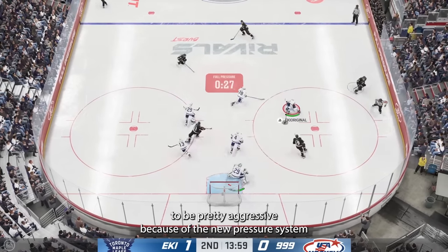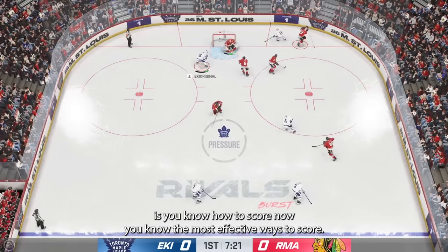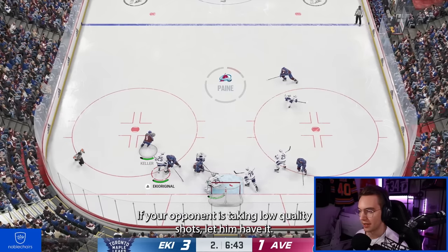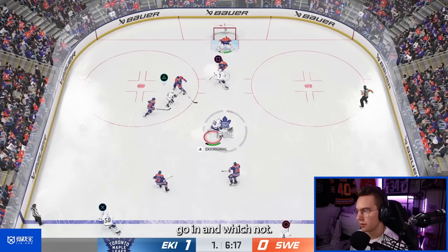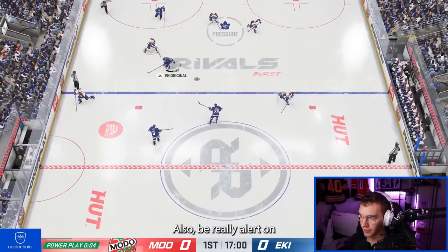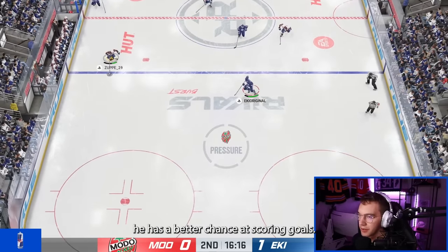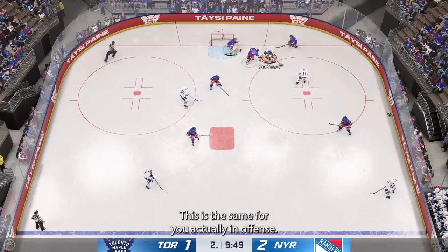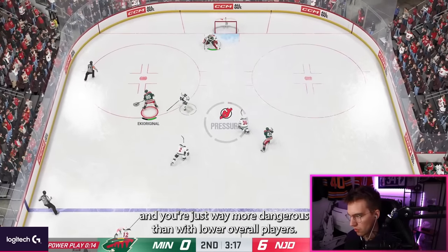Overall on defense, I recommend being pretty aggressive because of the new pressure system — you don't want your opponent to get it active. The last defensive tip: you know the most effective ways to score now, so try to take away those plays. Play with the percentages. If your opponent is taking low quality shots, let him have it — he won't score low quality shots. Be really alert to which player your opponent is controlling. A McDavid has better shooting attributes and a better chance at scoring, so you need to defend him a lot tighter than someone like Ryan Reeves. And the same applies to you on offense — when using better players, you can shoot in way more situations.